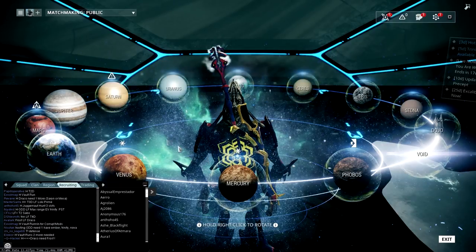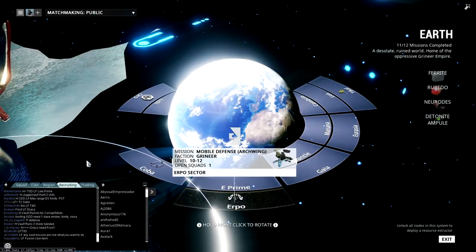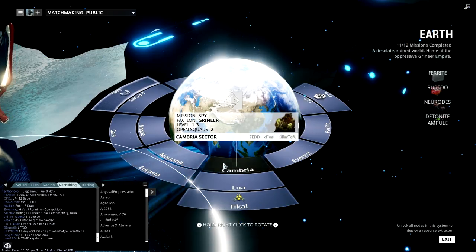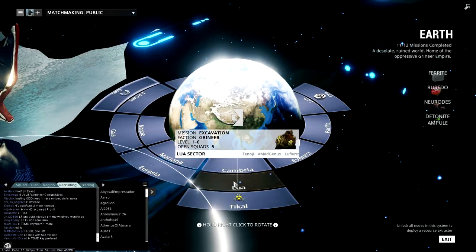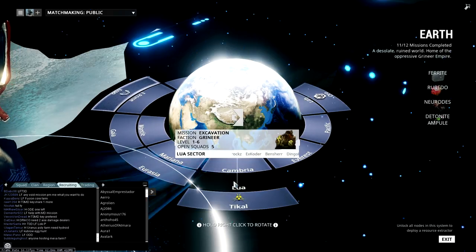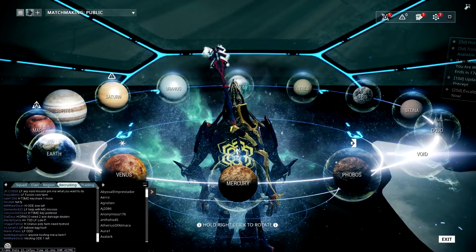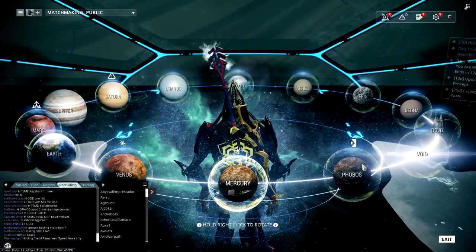The quickest way to get T1 through T3 keys for Void missions is on Earth at Cambria — it's a Lua excavation mission. This is the best for T1 through T3 keys. Every third or fourth extraction is likely to give you a key — not guaranteed, but very likely. The other way to get keys is just to do Void missions, because every Void mission has a chance to give you any number of keys.